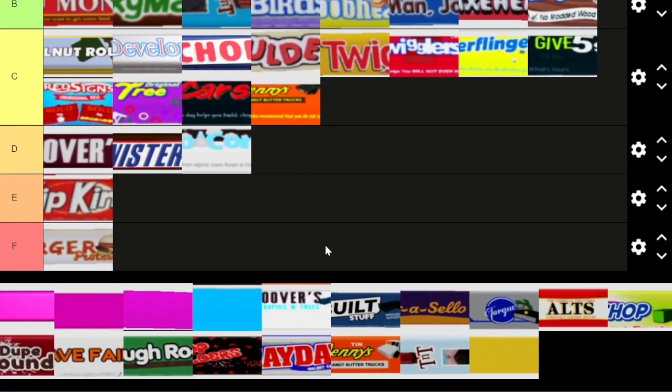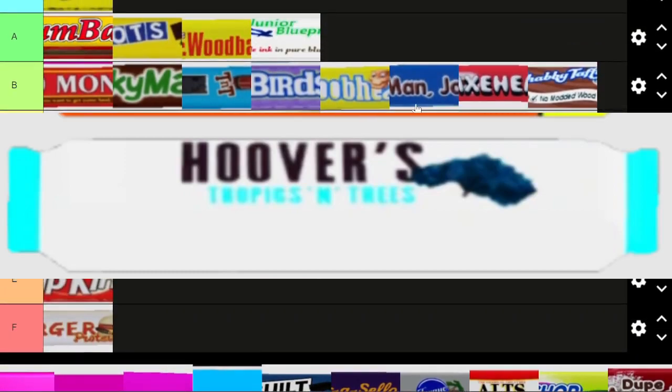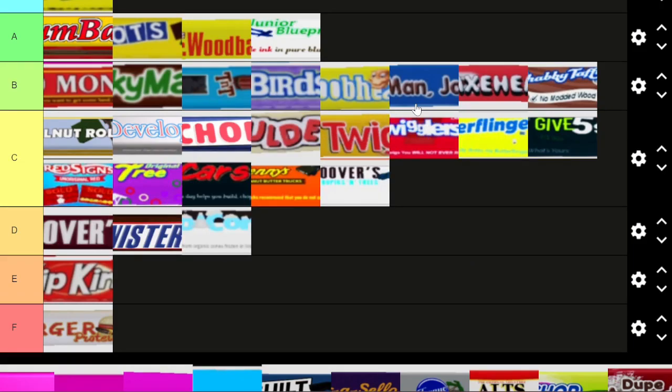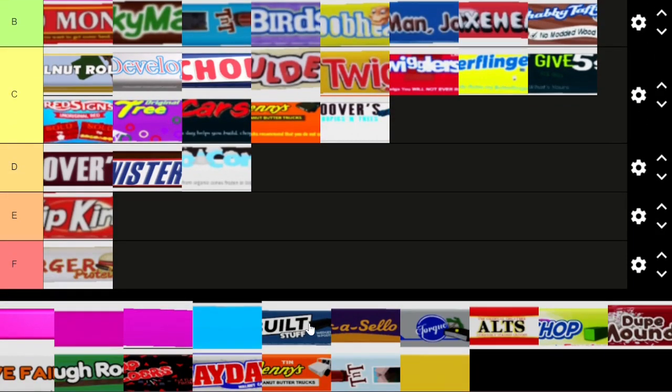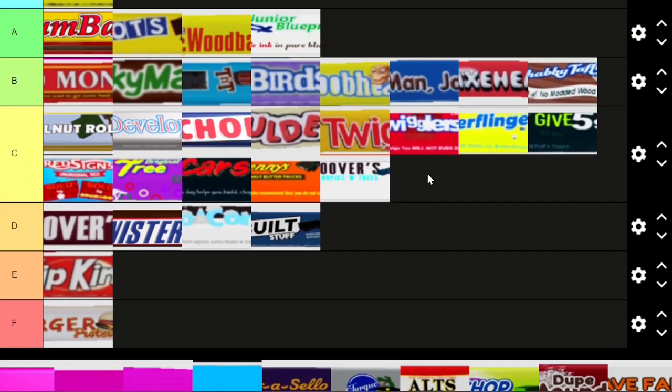Hoover's Tropics and Trees is a reference to the Hershey Bar cookies and cream variant. I think that's another mid one. Now going to the 2023 golden bag of candy.